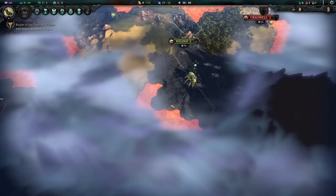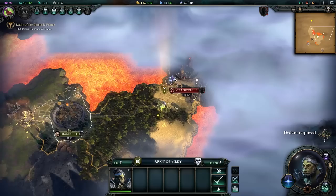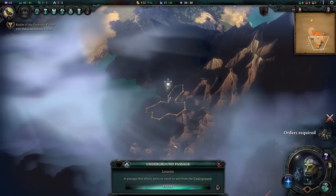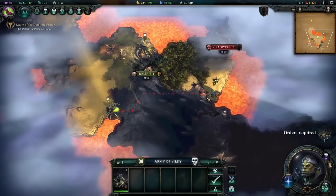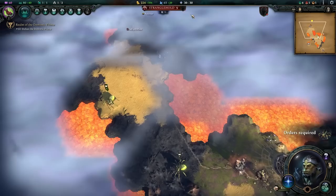We'll immediately take animal kinship for 10% damage and 10% critical chance for units adjacent to a cavalry unit — that's a 30% base critical chance with web, which is insane. It's a really good idea to follow the path during early scouting until you reach a dead end. There's an underground passage here we might need to use. My capital is in the firing line from Cragwell, but we should have a relatively easy time defending it.